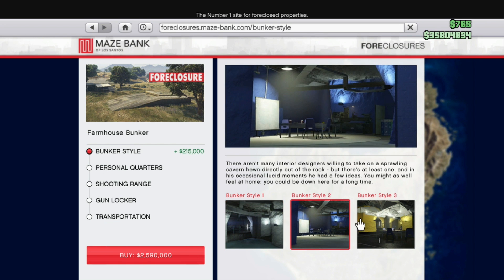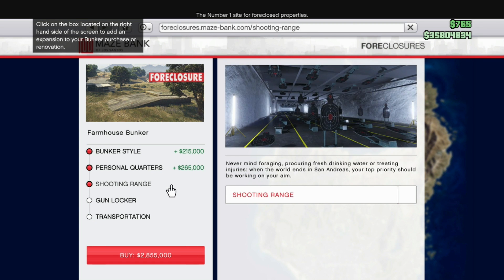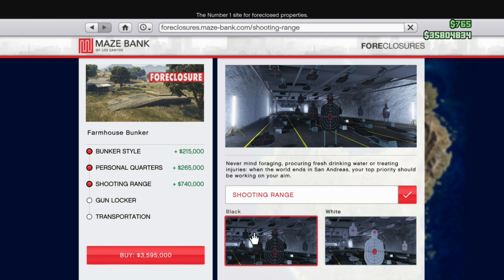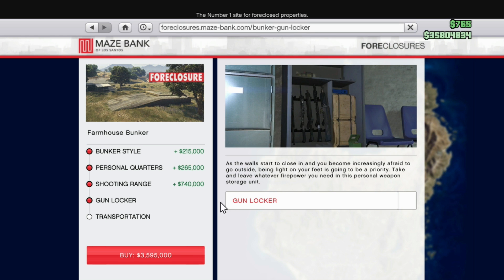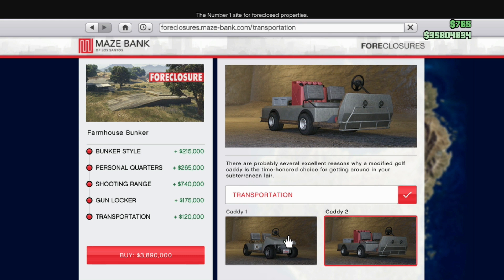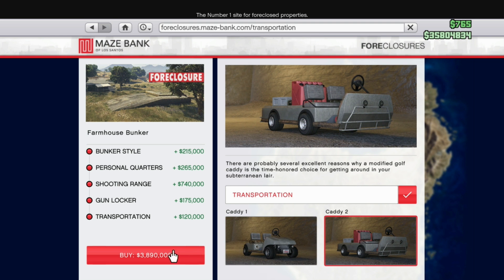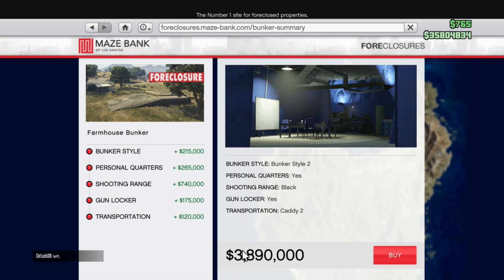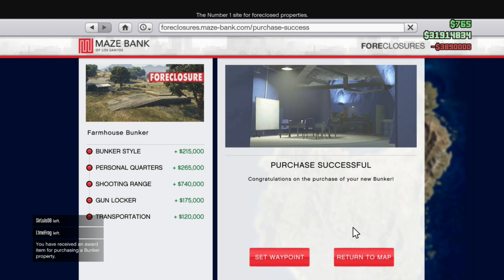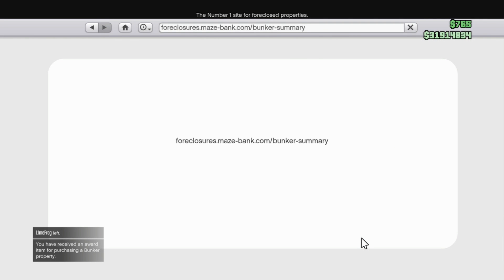Different styles — I'm going with bunker style number two because it looks way better. Personal course, shooting range, gun locker, transportation — yes please. I'm going for the extras too. 3 million total — seriously, I'm going to be able to buy everything, and there it is.